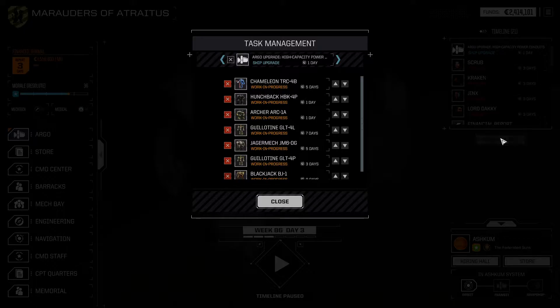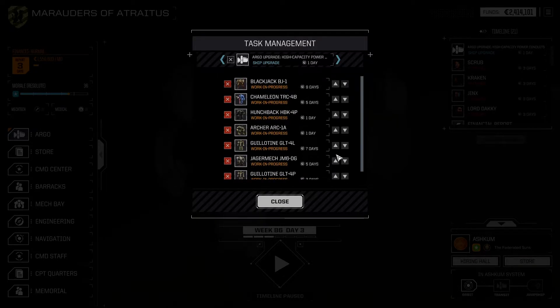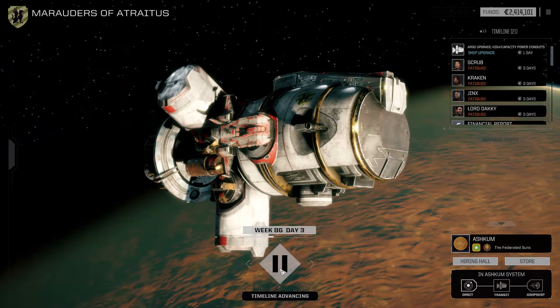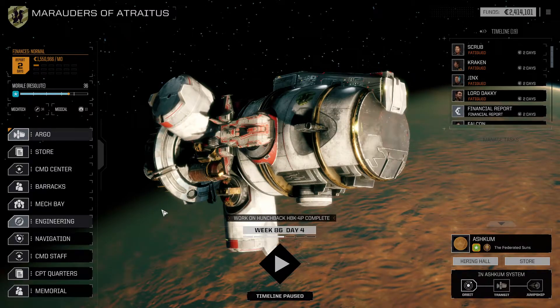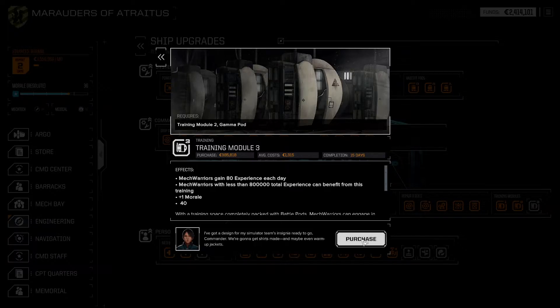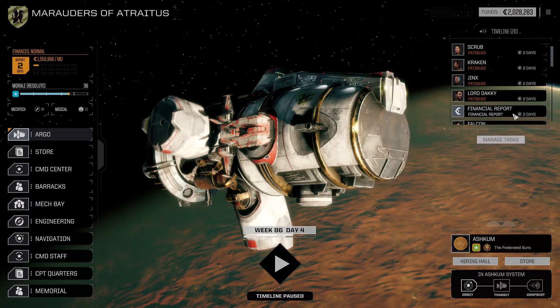Now I think we're going to tick forward here and let some of this continue. I do want to put the Blackjack as the top priority. We're going to have to hit this financial report, and we will definitely get the Argo upgrade. We'll hop into the engineering here. I'm interested in grabbing potentially the drive system, but that's fairly expensive and we need to consider we're going to be running pretty tight. Maybe we just go for training module three. Let's get it done.